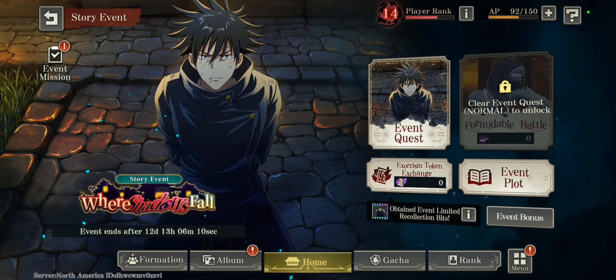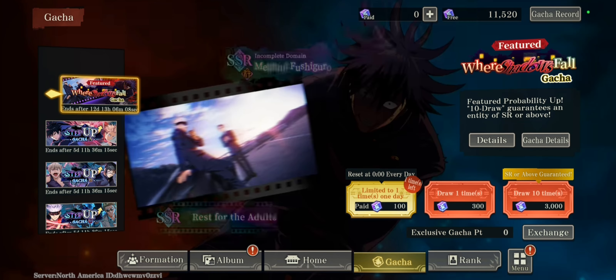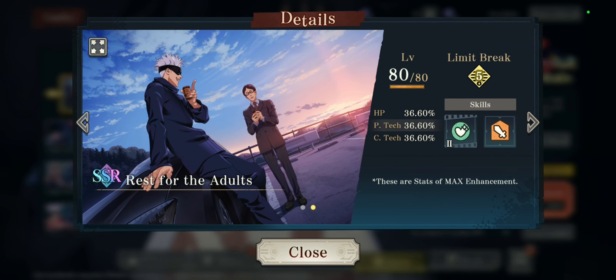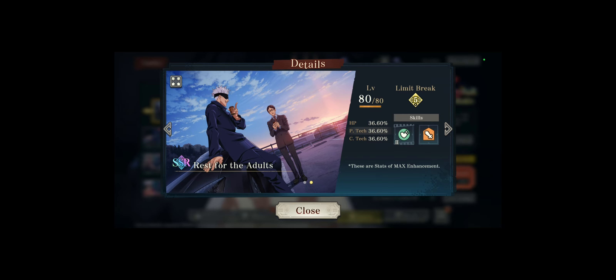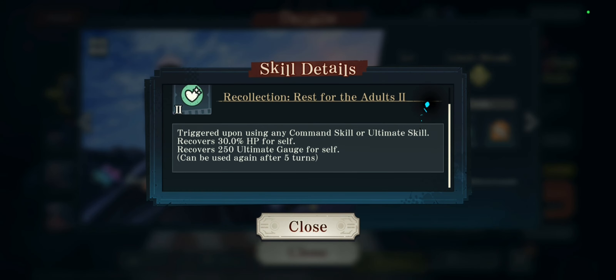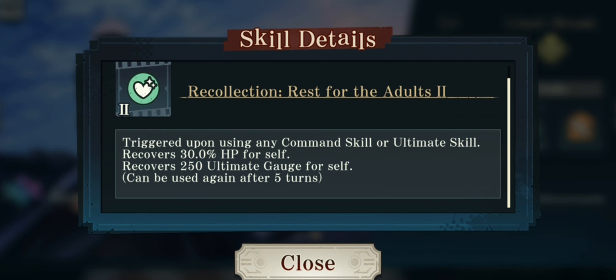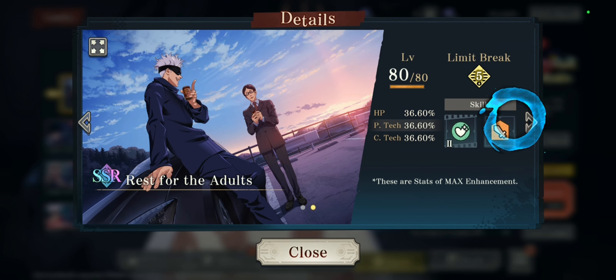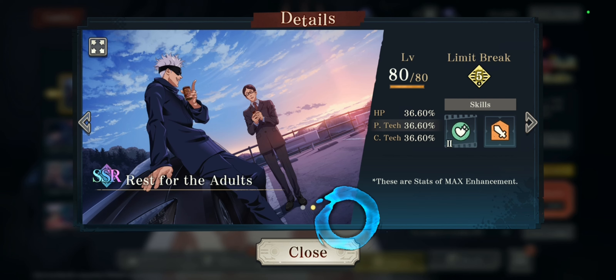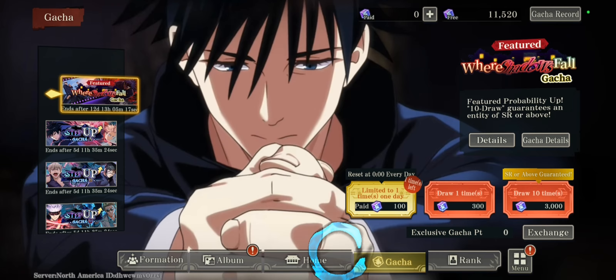The SSR recollection bit on Megumi's banner is called 'Rest for the Adults.' Triggered upon using any command skill or ultimate skill, it recovers 30 HP and 250 ultimate gauge for self. The passive, usable only once in battle when the fourth turn starts, applies a 25% damage dealt increase to all allies. Basically tailor-made for Megumi.